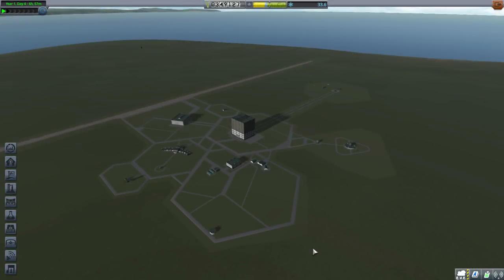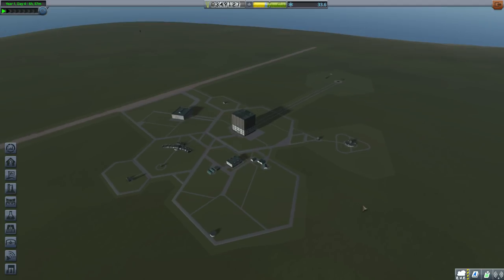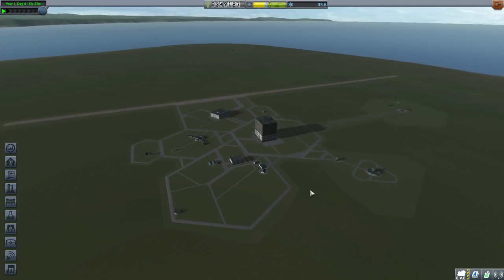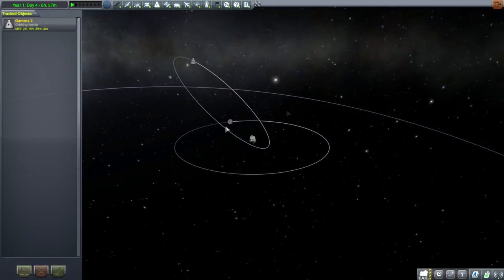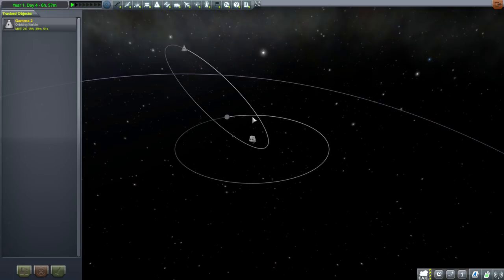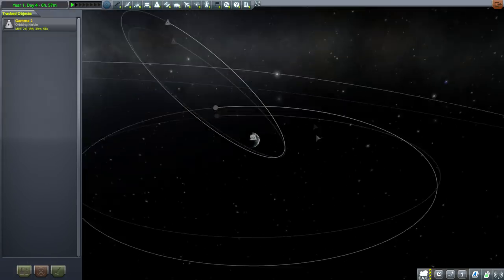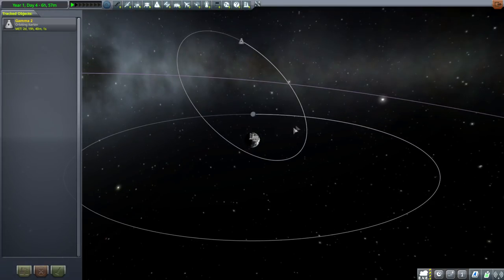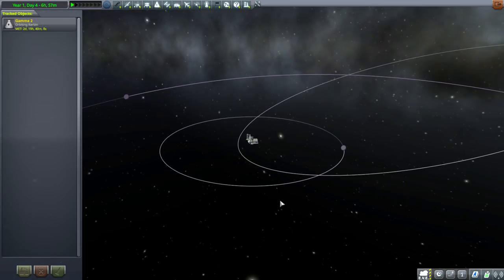Welcome back to my career mode let's play slash tutorial in Kerbal Space Program 1.4.1. In this episode we need to build up the science in order to save Valentina. Valentina is currently stranded in a very high orbit around Kerbin and we'd like to rescue her before she gets perturbed by the moon — if we look at her orbit it's quite possible it might fly by the moon again, and the moon could fling her into interplanetary space or smash her into something. We'd like to avoid that, which means getting to her quickly, but we don't have the technology yet.